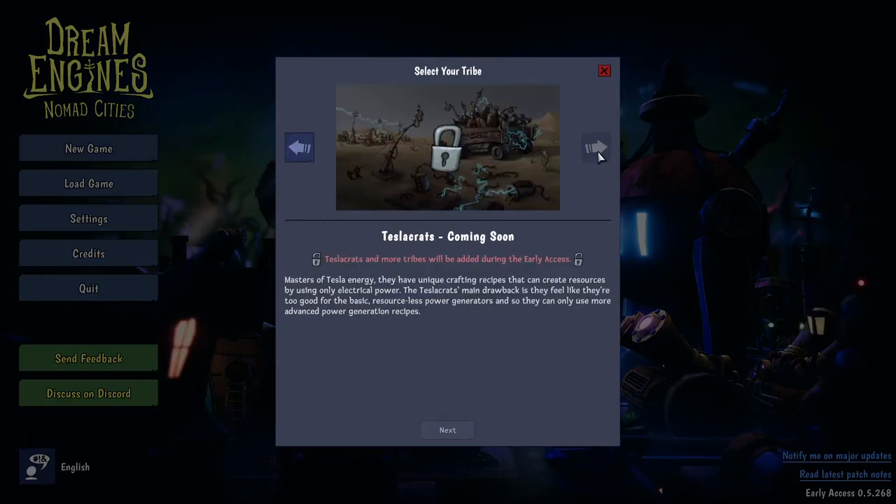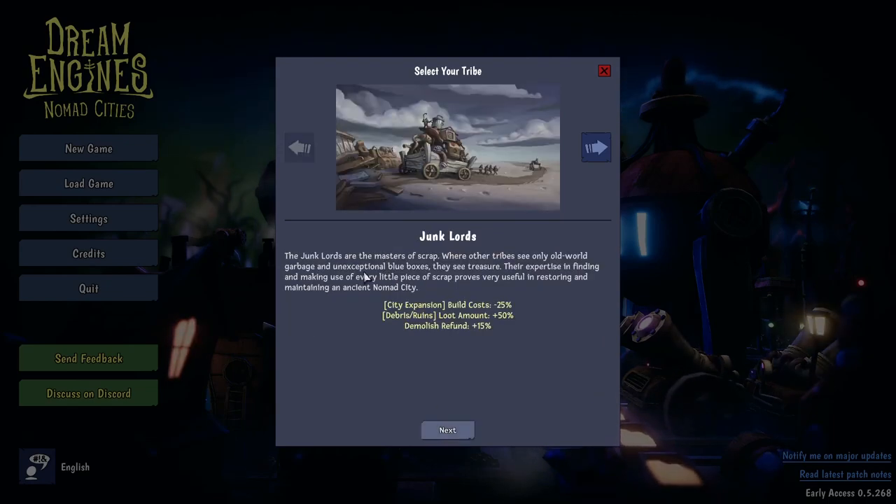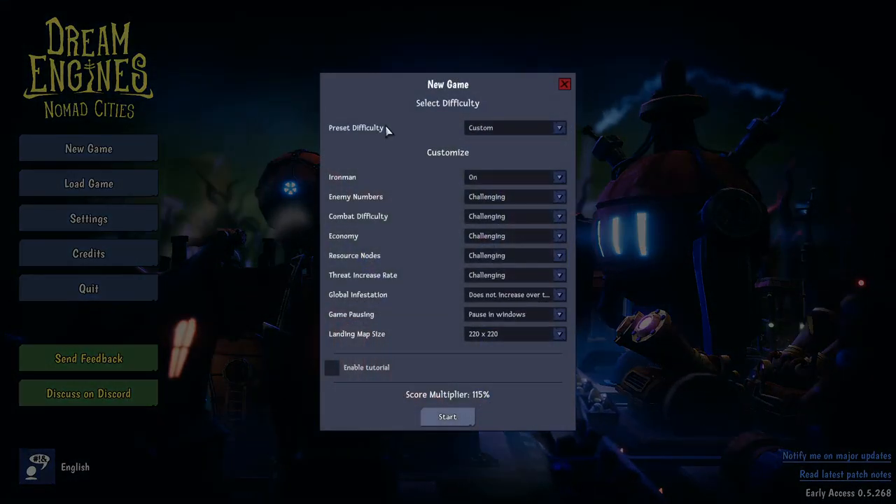There are three factions, but I've got to do certain things to unlock some of them. To unlock one you need 3,000 flux while playing with any other tribe, and they have different starting bonuses. At the moment all we can do is Junk Lords, so let's do that. As you can see, there's 25% off city expansion, so we can expand the platform we take with us.